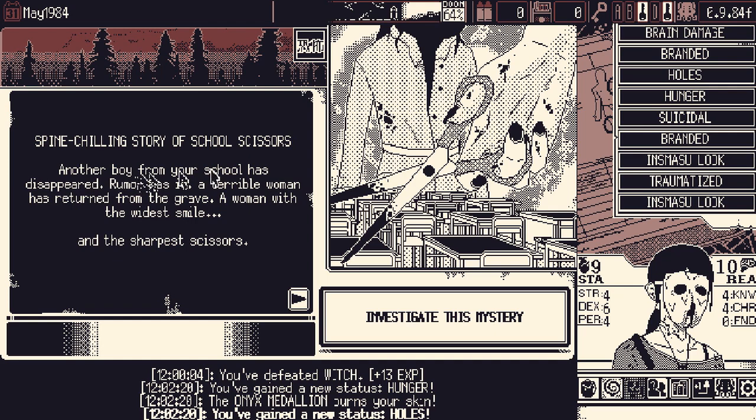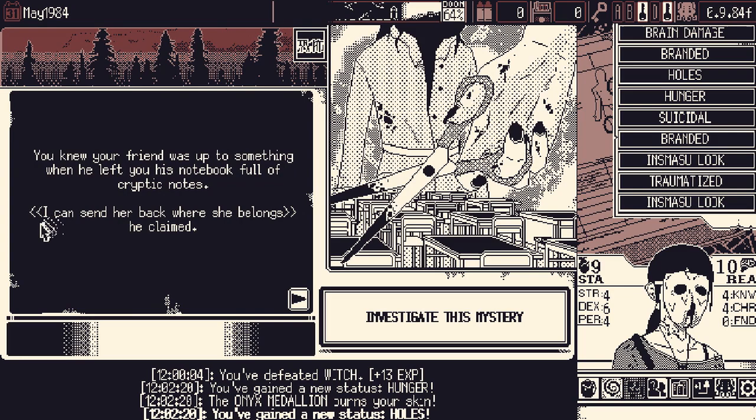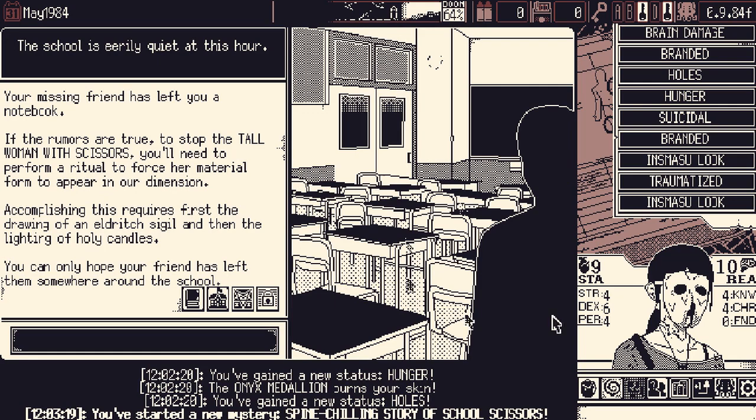Another boy from your school has disappeared. Rumor has it a terrible woman has returned from the grave — a woman with the widest smile and the sharpest scissors. 'You knew your friend was up to something when he left his notebook full of cryptic notes. I can send her back where she belongs, he claimed. After he disappeared too, you decided to study the notebook for clues. It details a ritual that can stop the wicked woman once and for all. What's the worst that could happen?' We're gonna find out.